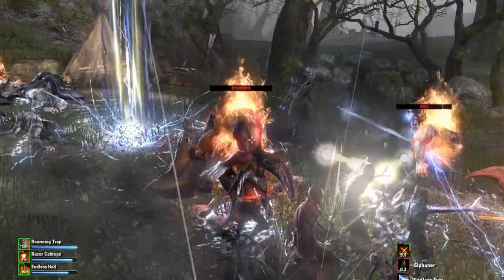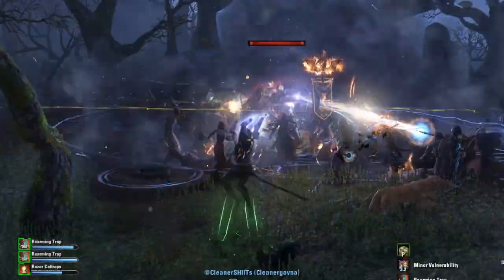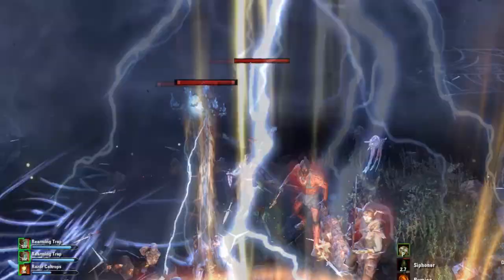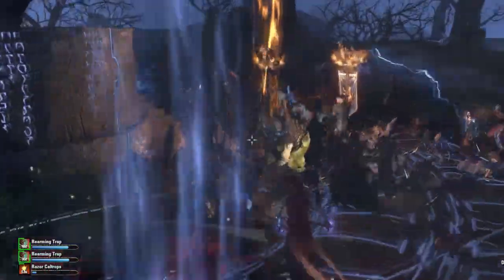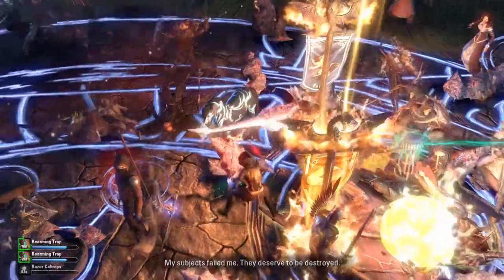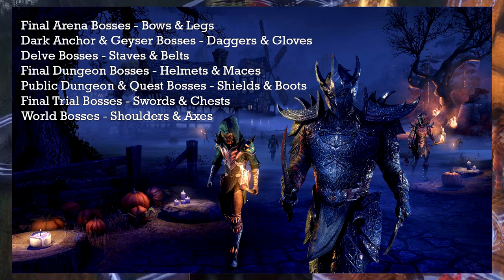Now that you've done the quest, it's time to get a bit killy. Killing any boss will give you a Plunderskull. They contain Hollyjack and Dremora motifs, loot boxes containing masks, festival recipes, furniture, furniture designs, and a ton of other stuff. You can get any of these from any boss, except the Dremora motifs — different pieces drop from different boss types.